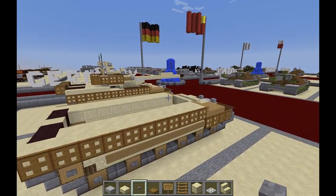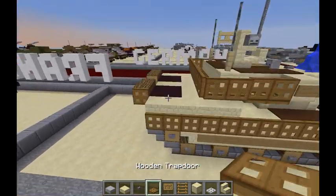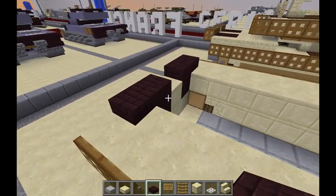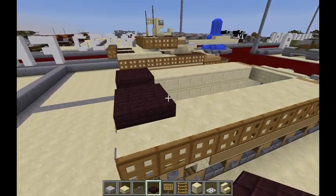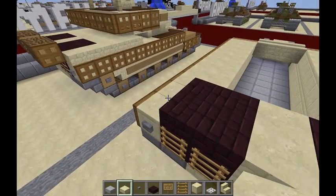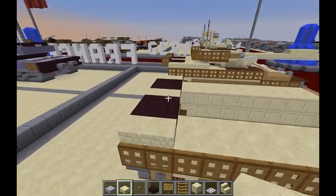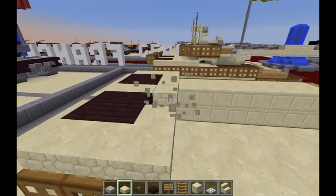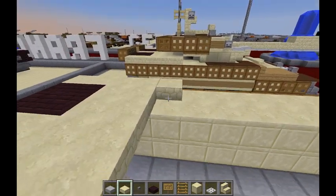Moving on to layer four: take nether brick slabs, put two slabs on top of the nether brick blocks from the previous layer, then go forward one row of two on either side. Then take sandstone slabs and make it all even — two at either end and two in the middle, then do a row of seven right in front of it, another row of seven, and then a final row of seven.